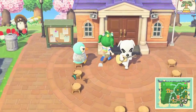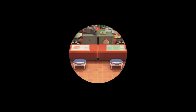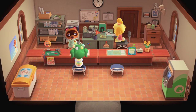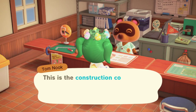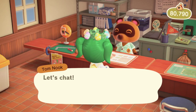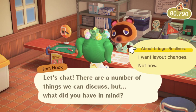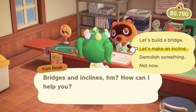You're going to want to go to the residential service area if you want to do an incline. You are going to have to come in here and then go to Tom Nook, the little raccoon guy, and talk to him. You're going to want to go right here, click that option, and then go to 'About bridges and inclines.' We are going to hit 'Let's make an incline.'